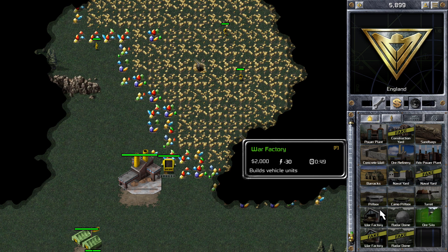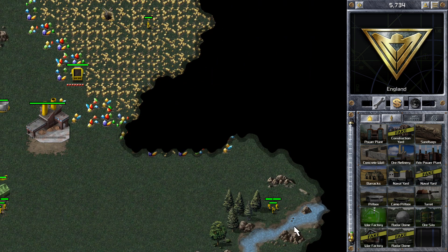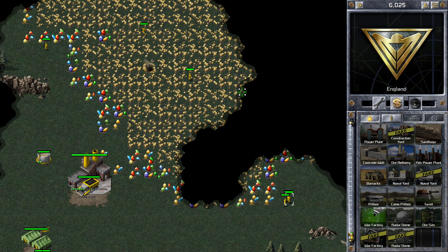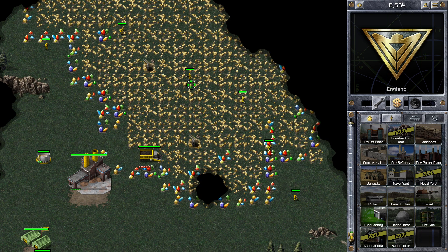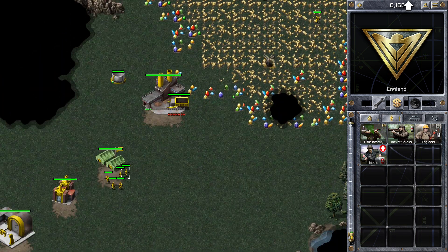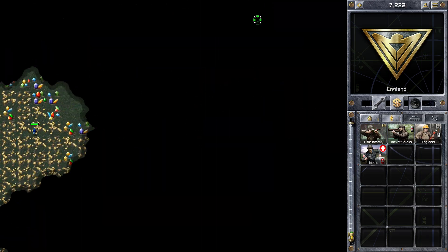As you can see, my starting position is great. I've got a lot of gems I can mine early on, which means I'm going to be able to build three war factories straight away before I build my second or primary. I'm just getting that ore silo down as well so I don't waste any of the ore I'm collecting.